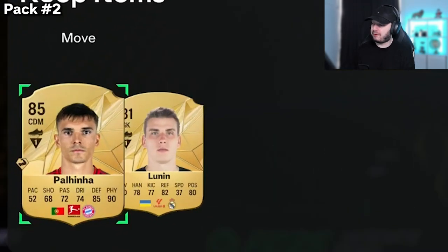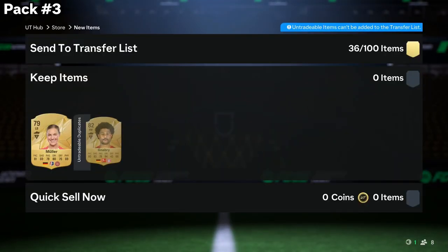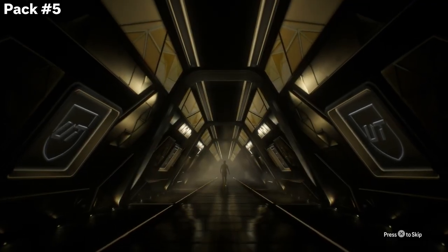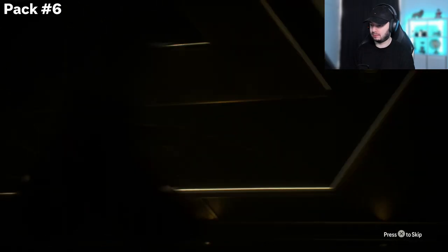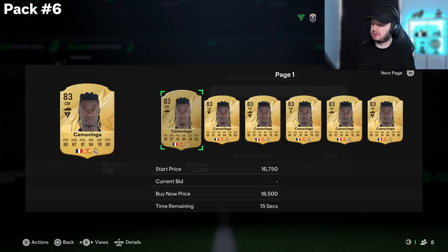The second pack is an 85 — it's not a good 85, but you can't really complain about that because it has value. This one is almost 5,000 coins. Vinga is a decent one, we already got him, but he at least has some value as well.